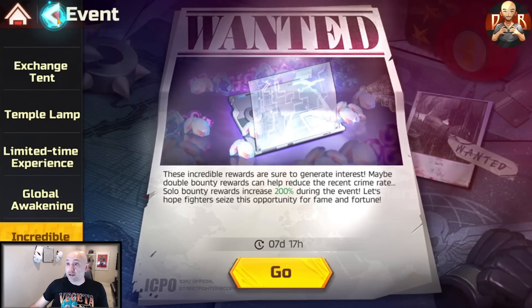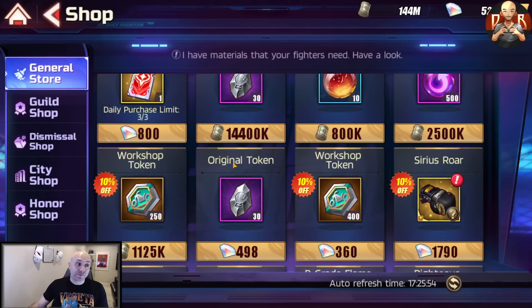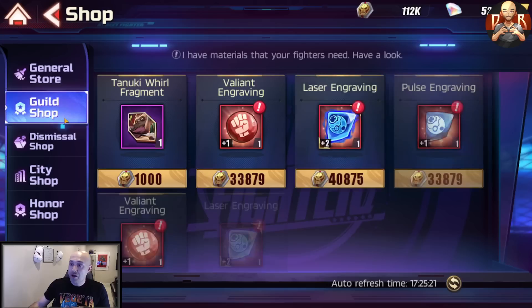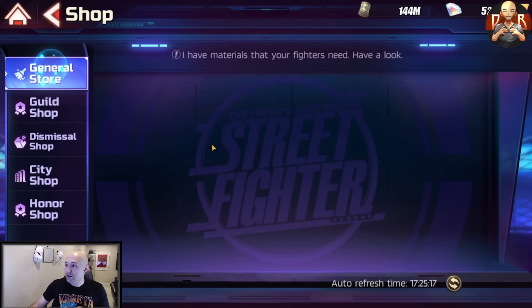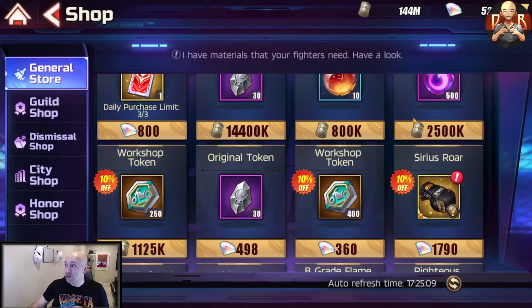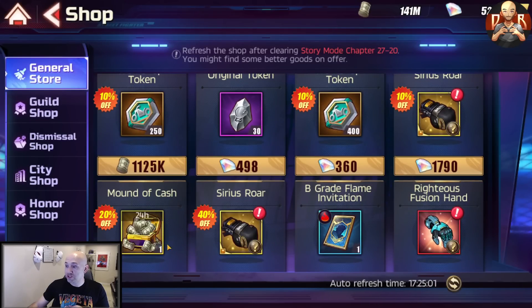Another place to spend diamonds is the general shop. I don't recommend spending on gear, but if you're running low on cash there's often a money bundle at 64 diamonds — sometimes even 40% off — and I'd definitely recommend purchasing that. The 24-hour value of that cash is worth more than 64 diamonds or whatever the lower amount is. You can then use that cash to purchase money-related items in the shop, which are worth quite a bit. Definitely pick those up — 500 diamonds for that amount of cash is solid value for free-to-play and dolphins.